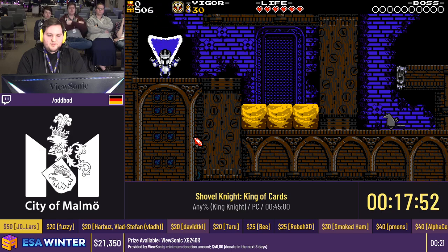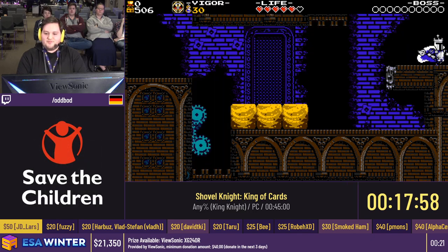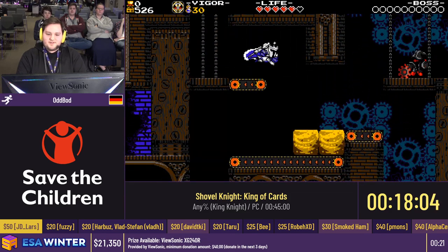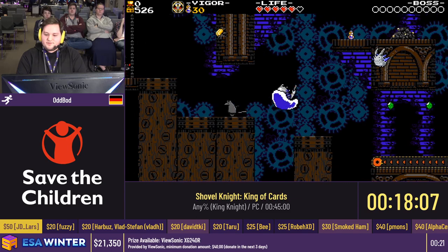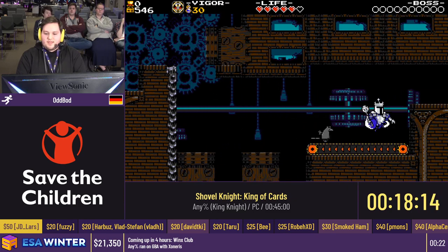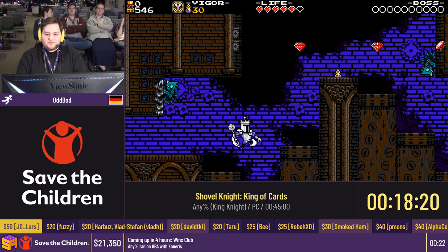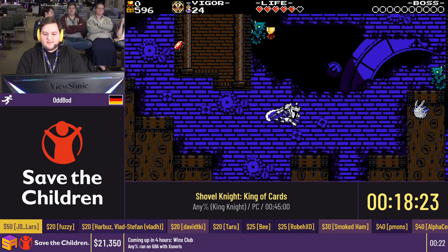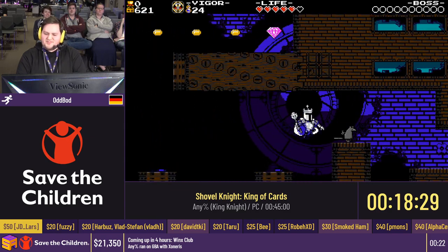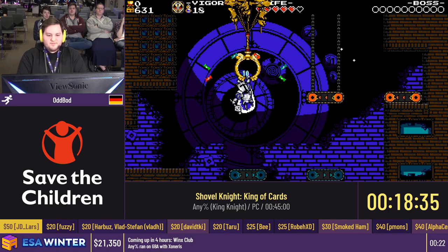The main mechanic here is these sort of pistons — reminiscent of SMW cloud platforms if anybody knows what I'm talking about. You can bash into these, and especially you can bash into them downwards with Brigandine. Just very cool movement in this stage. You're gonna see a lot of cool Brigandine usage — like bashing down to save time, and then upward bashing into pistons. For some reason that works even though intuitively it shouldn't. Video games. And that's already that level done.